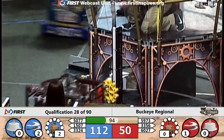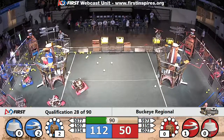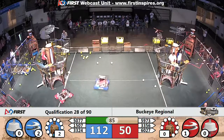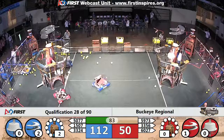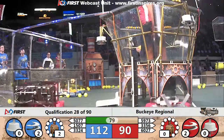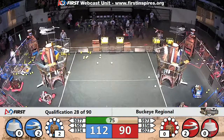Gear delivered at the base of the red alliance airship. Pilots bring the gear on board and prepare to add it to the gear train so that they can start up another rotor. Second rotor is activated — red alliance now with 90 points, blue alliance still out in front.